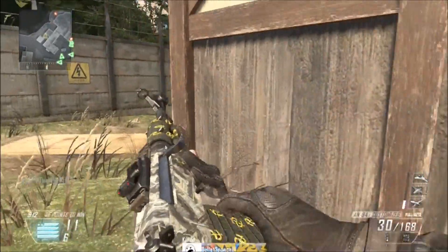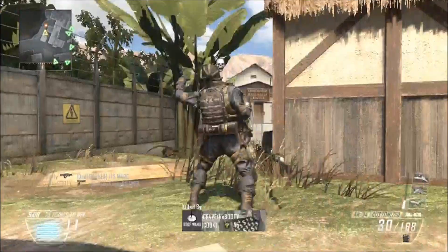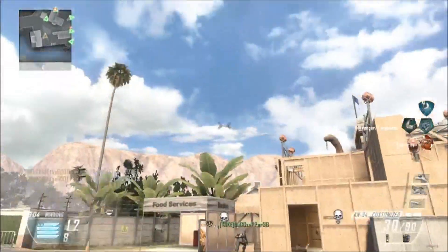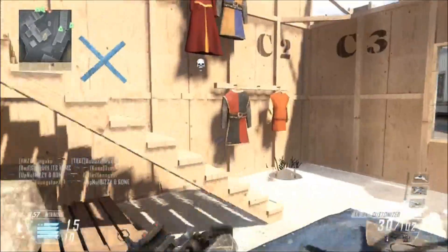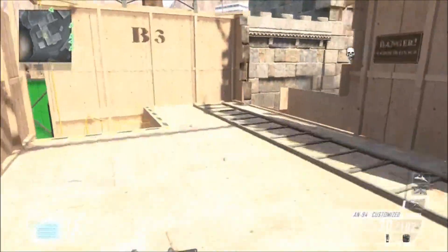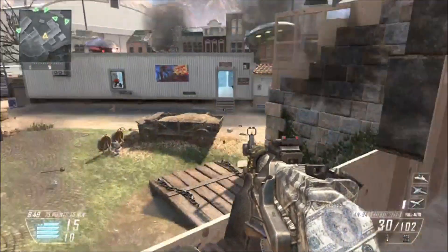I don't know why, it's just something about this map I don't like — the playful fakeness of it. They just put too much in the map. And number two, it's like a movie set or some shit. That's just dumb. I guess that's why it's called Studio, but what's the point of having Fine Range if it's like a movie set? You get what I'm saying?